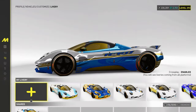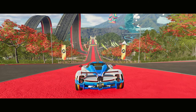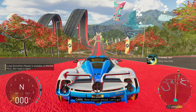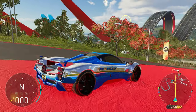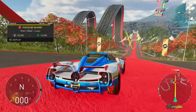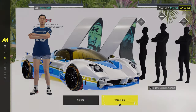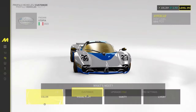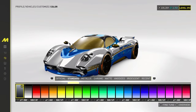So metallic as the base color, and then you just go to metallic again — and boom, see how it looks on the outside. It's basically the chrome that should be in this game. Let me go ahead and actually do the actual chrome to be honest, because I want to see how it compares.